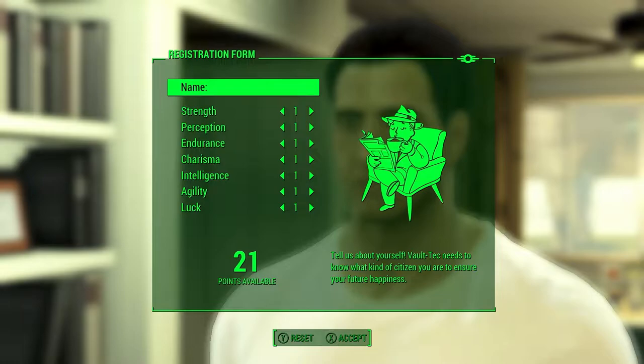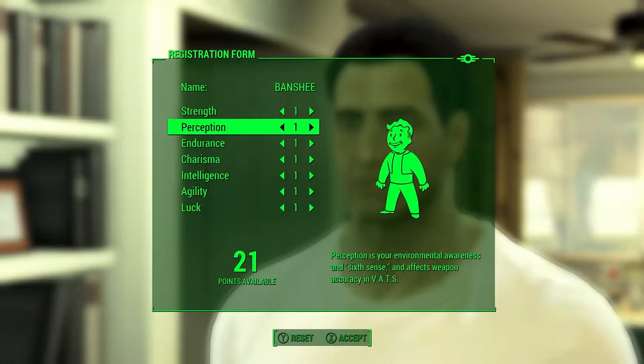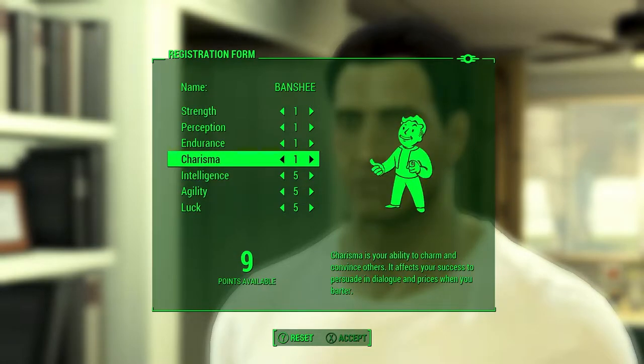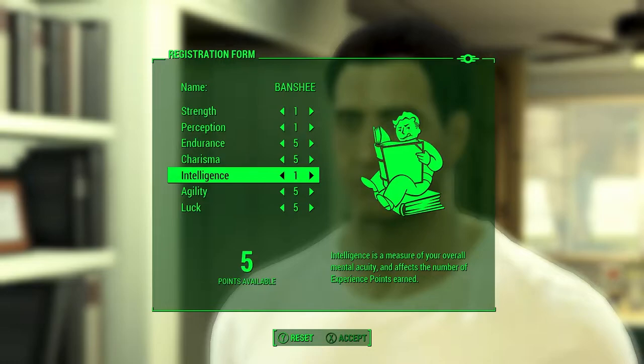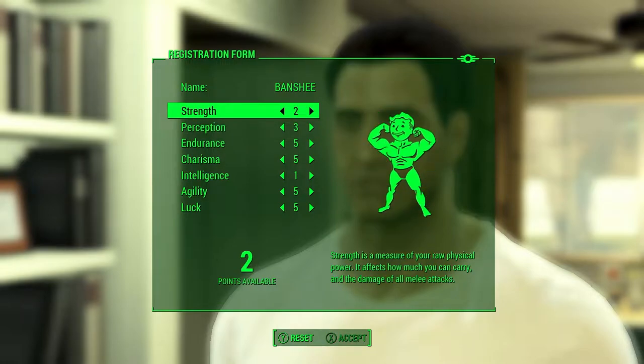You need the first glitch to do the leveling glitch. When entering your name and setting up stats, don't be scared. The most important thing is that you get at least five luck. You want intelligence to be as low as possible — the lower the intelligence, the better — as long as you have five luck and low intelligence.